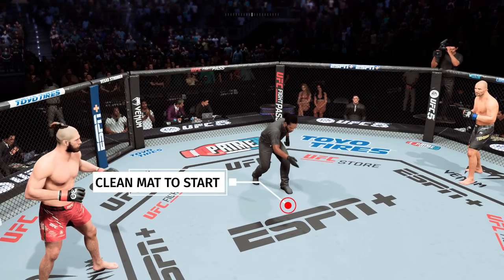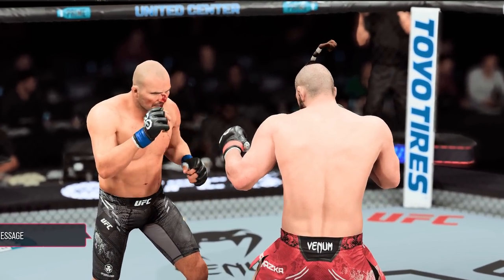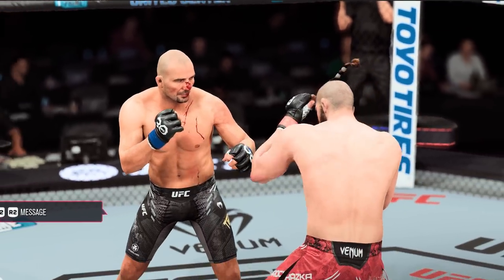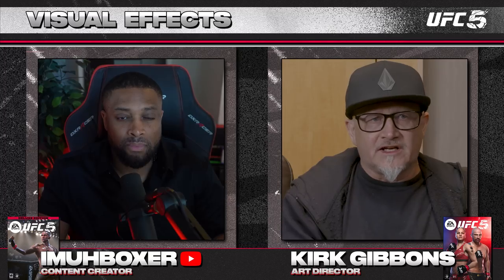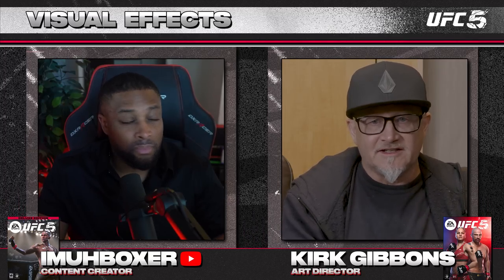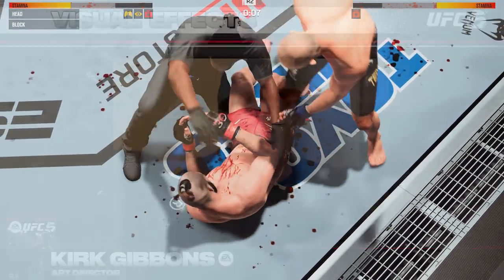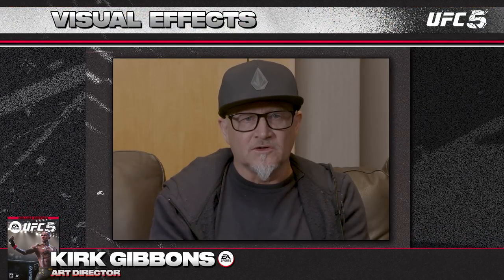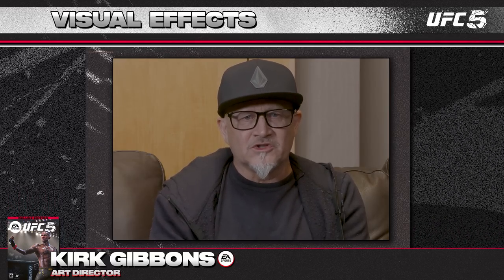The mat captures the blood and sweat from fighters at the location where the damage actually occurred. By the end of the fight, you can have a completely different mat from when you started, telling a story about what happened during that fight. Kirk confirmed that was exactly their intent — the story of the mat, making you feel like fights happened previously, with damage building up on the player and the map. That story is backed up by commentary and audio as well, creating a truly holistic and powerful experience.